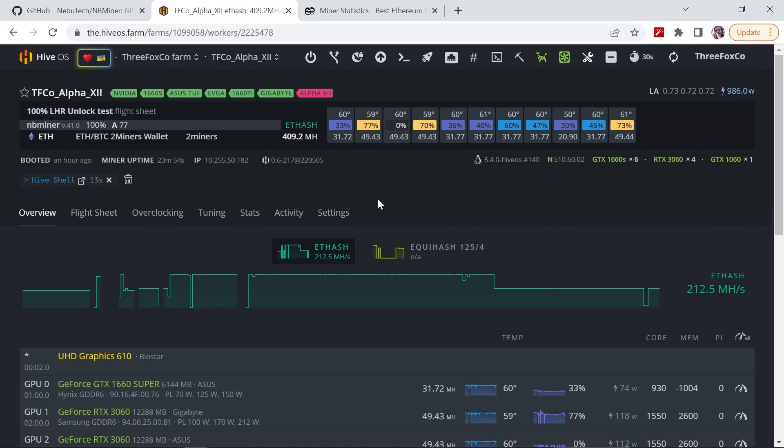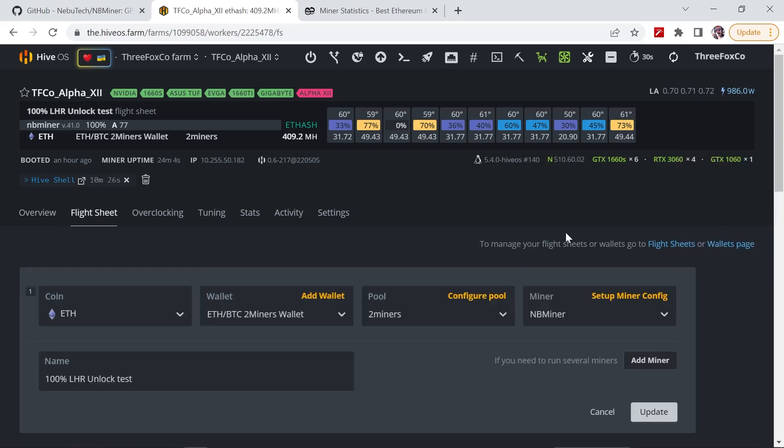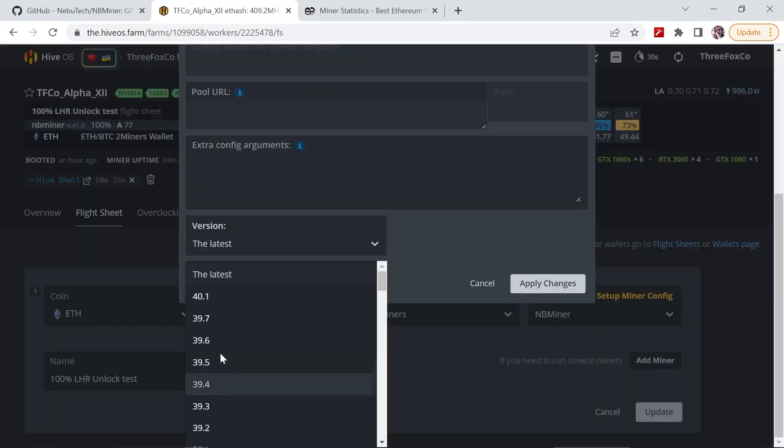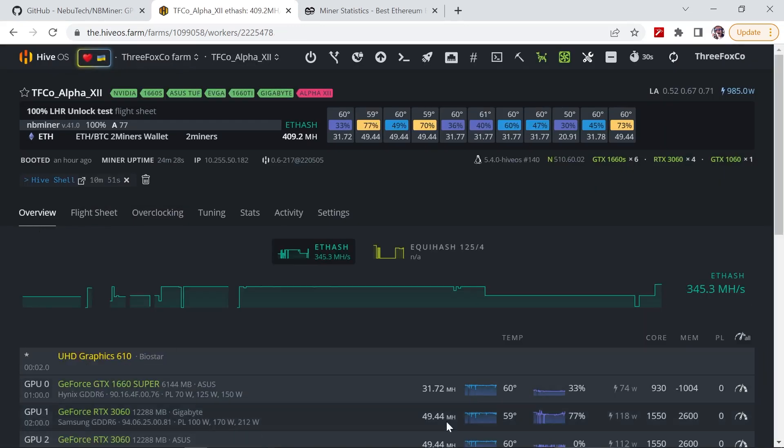I will show you in a moment what command you need to put in to enable you to run it in HiveOS. First of all, we go over to the flight sheet — this is just the basic flight sheet that I'm running. We go to edit inside of the miner configuration, and just make sure that you are running the latest version. In my case I'm actually running version 40.1, which is my latest version.